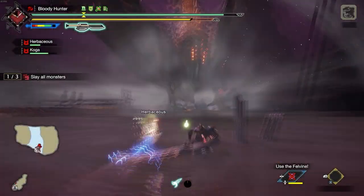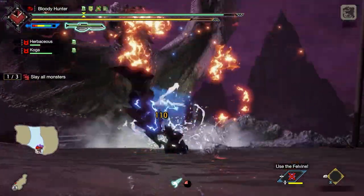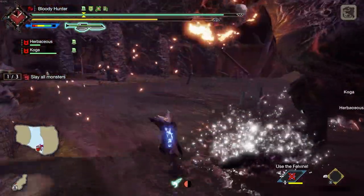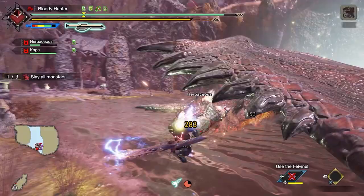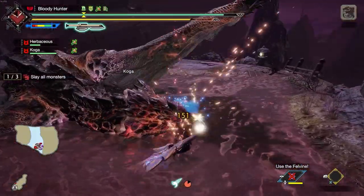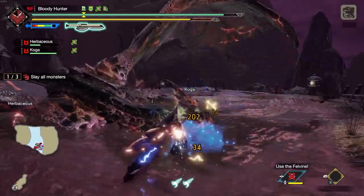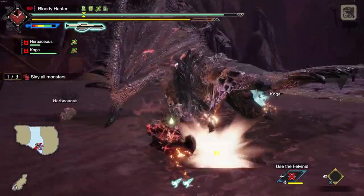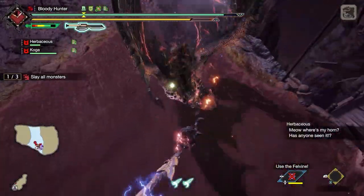Elemental switch axes either have a power phial or an elemental phial. For an optimal elemental build, the elemental phial is pretty much every single time the better choice. You also have a few different status switch axes — some have the status naturally which gets boosted by the phial, some have a power phial which doesn't increase the status but boosts raw damage output, and others are raw damage switch axes with a para, poison, or exhaust phial which only deal the according damage in sword mode and the Amped discharges.